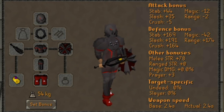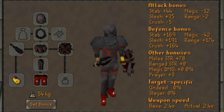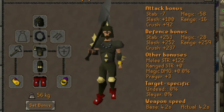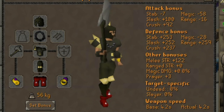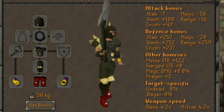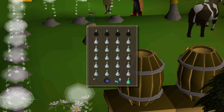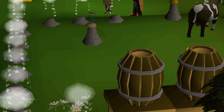For a melee setup, it is recommended to use the obsidian armor setup which requires 60 attack, strength, and defense, or the Dharok's setup which requires 70 attack, strength, and defense. The Dharok's setup can grant up to 100 to 130k combat XP per hour using the overload slash absorption method with rock cake if your stats are around 90 attack and strength. Otherwise, it is more optimal to use the obsidian armor.